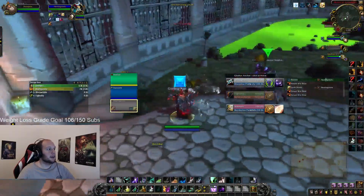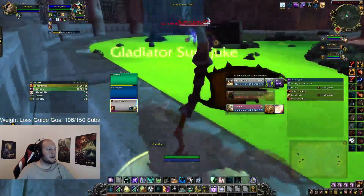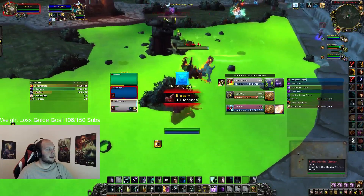At the start of the fight, you want to be 40 yards away from the target being attacked — in this case, the Priest. As soon as you see their Priest running at you, you need to use Ghost Wolf and kite away, because avoiding Psychic Scream at all costs is the priority.